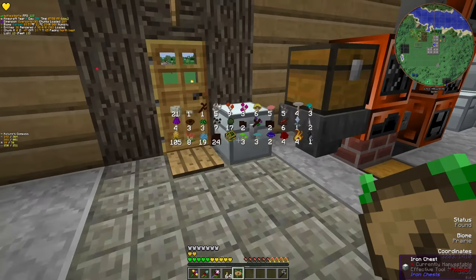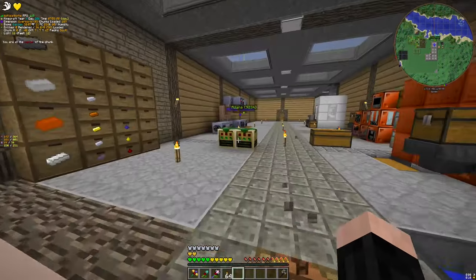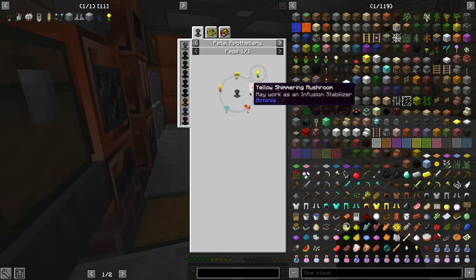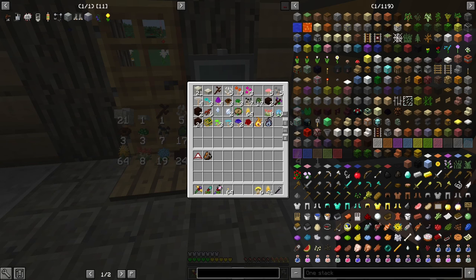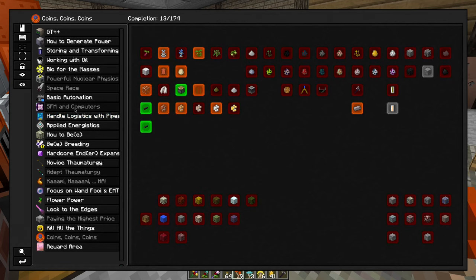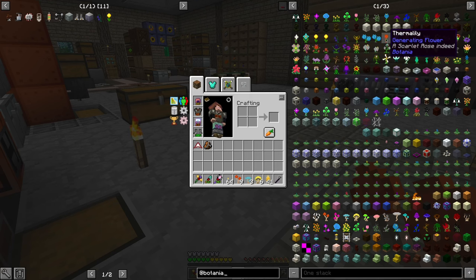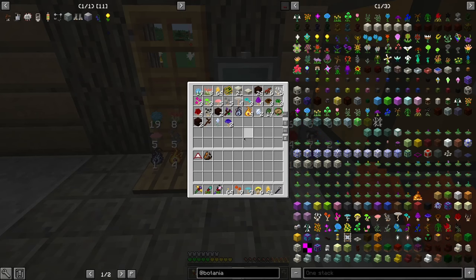I found it with Nature's Compass, which is actually quite easy to make — refined glue is centrifuging slime or sticky resin. Nature's Compass allows me to find different biomes, and I found a biome that contains this flower. With that, let's look at the day blooms: two yellow, one orange, one light blue.